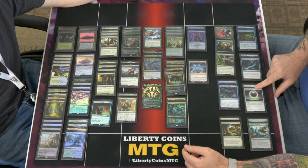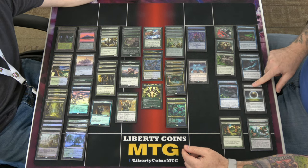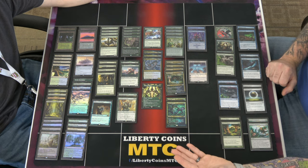Damping Sphere is literally for one deck — Lotus Field. Pretty much for one person, just in case Rey shows up. Back to Nature is for the multiple different enchantment decks — there was a gotcha last week against the enchantment deck.